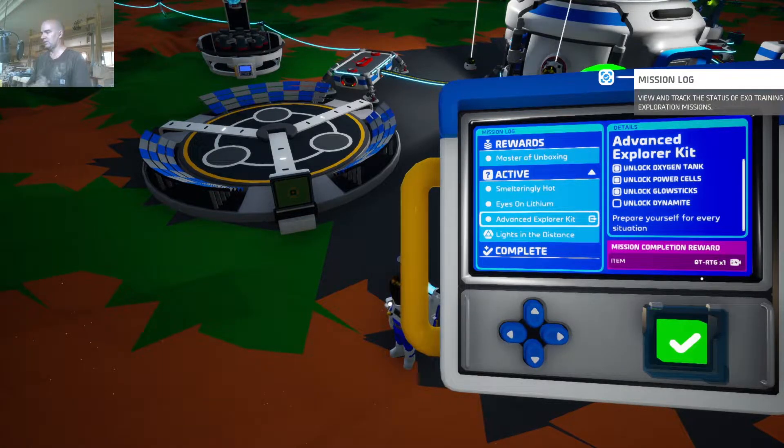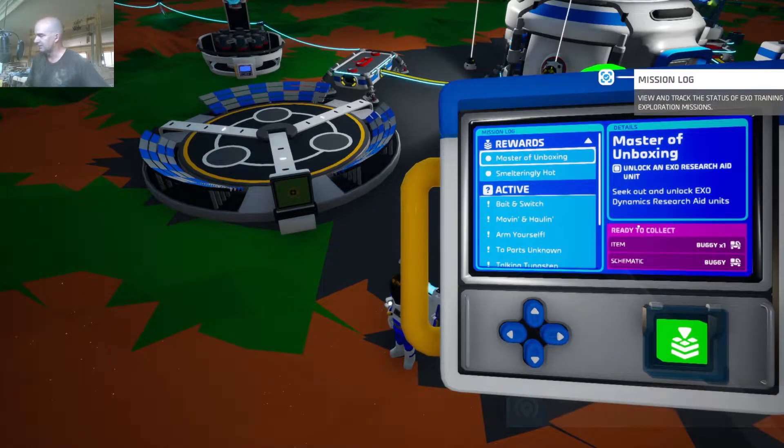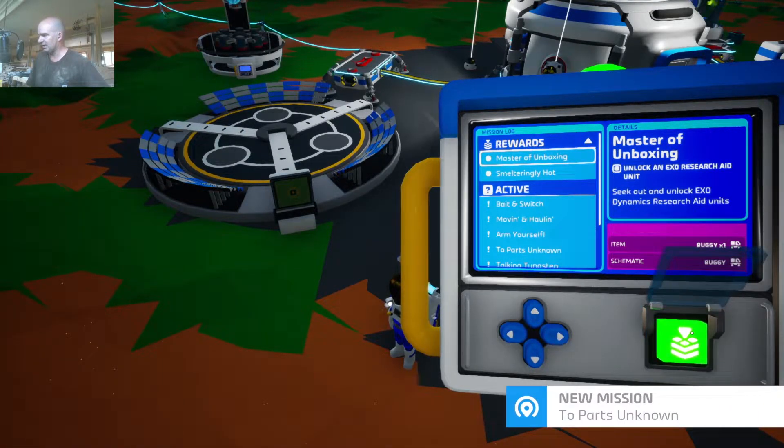So this is a controversial little item - it's called the QT-RTG. I'm thinking QT just means it's cute. But it's a tiny little RTG - I think G stands for generator, I'm not quite sure what the RT stands for. Wait, that's not the reward we're looking for. Oh, master of unboxing - they're going to give us a buggy! Oh, beautiful. Let's collect that.